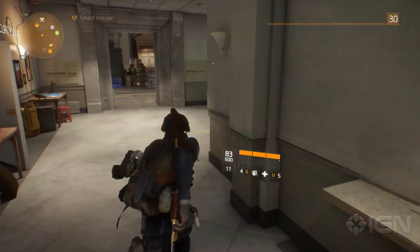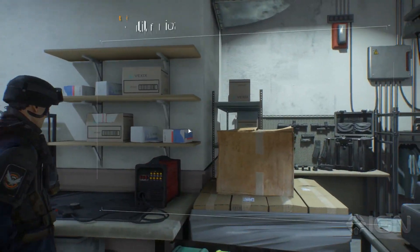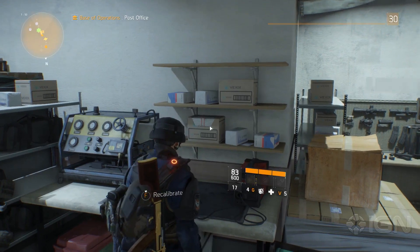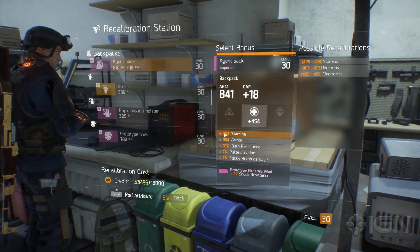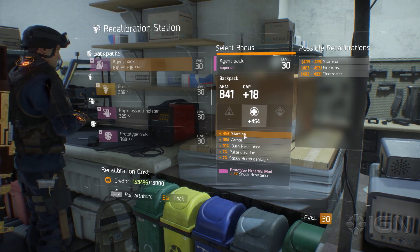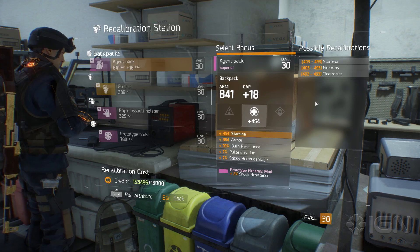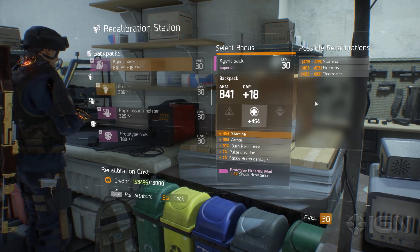So that is the security wing. Let's head up to the tech wing, which is the second most interesting — actually maybe the first most interesting because of the recalibration station. Now this is a section I've recently unlocked but haven't played around with a whole lot. If you've played Diablo III and you're familiar with the idea of re-rolling an attribute, that's basically what you do. You select an item, and let's say I wasn't into stamina and I was trying to hit a certain weapons point cap to get a talent in a weapon — I would re-roll it, and then it gives you a list of three to five options, like 430 electronics or a firearm roll. If you're not happy with that, you can re-roll again, but it gets exponentially more expensive when you do it on the same item.